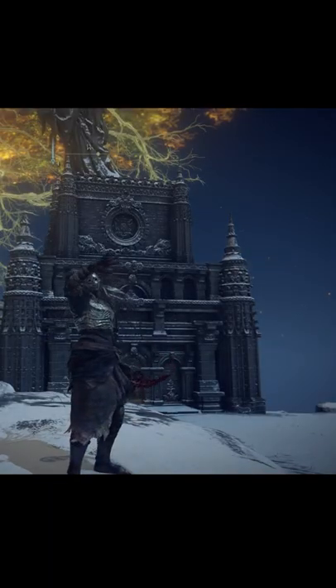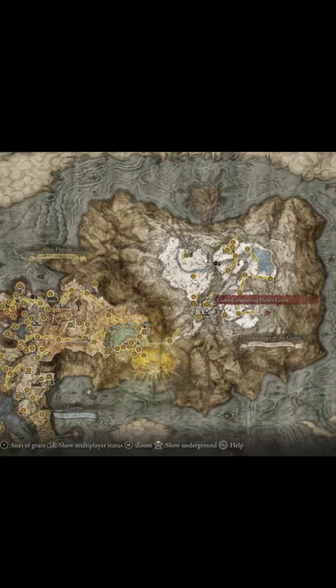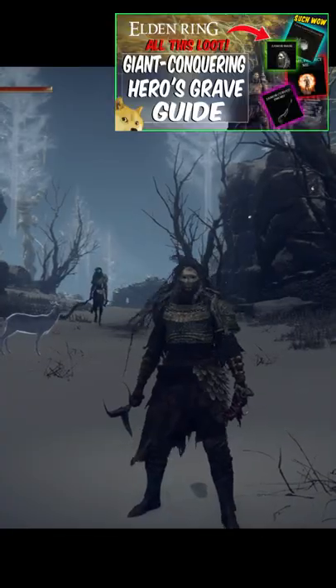All you have to do is kill the last boss at the Giant Conqueror's Hero's Grave, which can be found in the Mountain Top of the Giants area. The grave itself is quite large and has quite a few different puzzles, so be sure to check out my guide before you go adventuring — I'll leave a link in the description and a link in the top right.